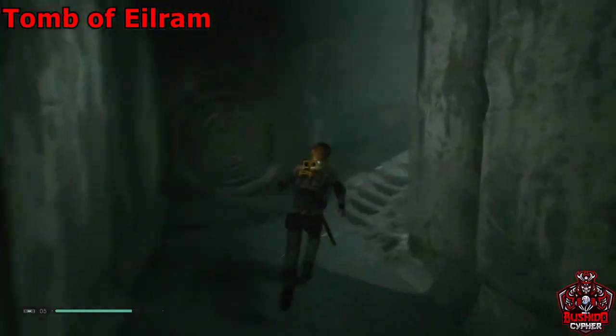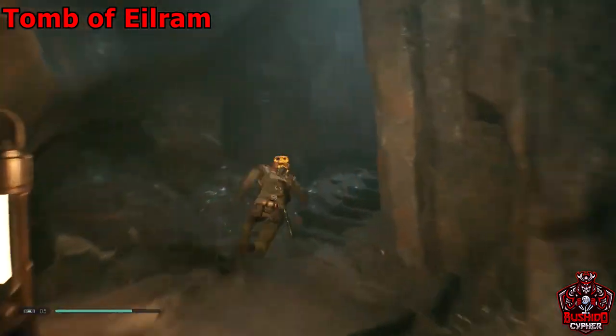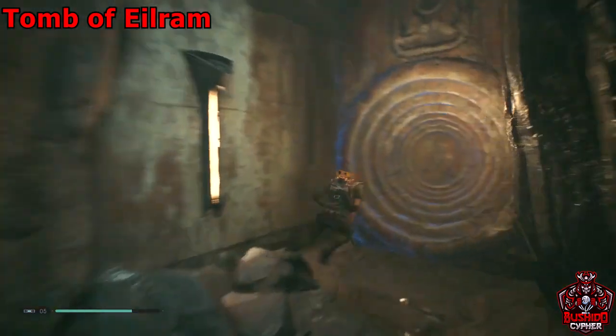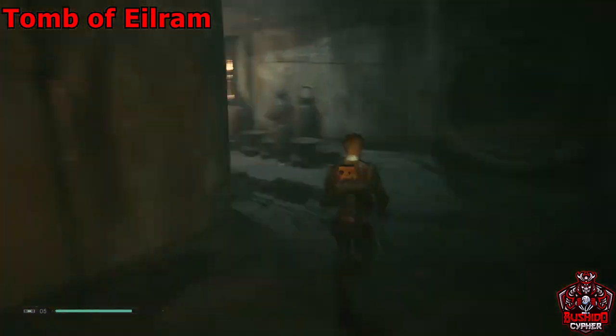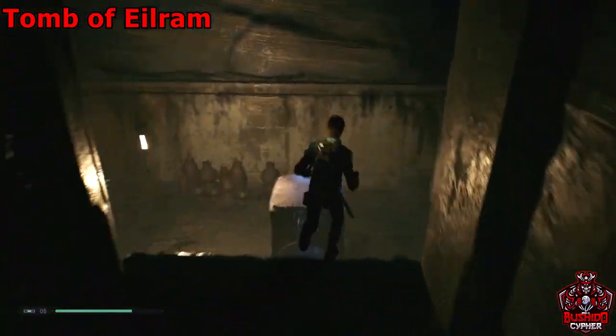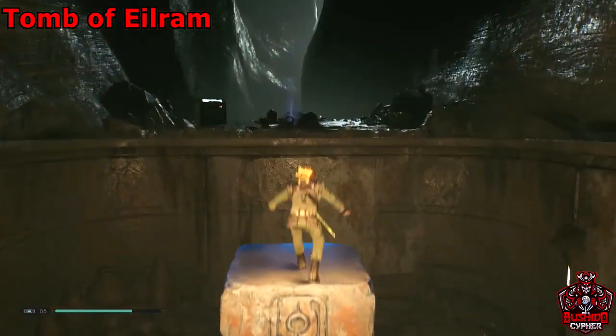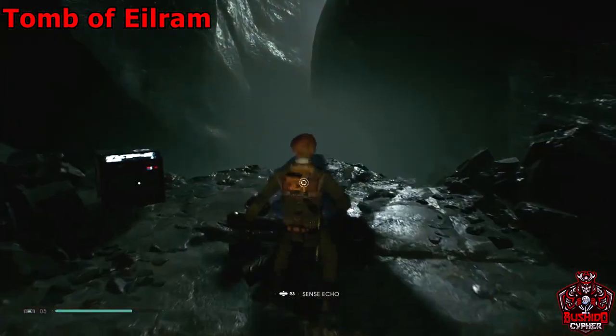You may have gotten some of these while doing the story, which is completely fine. Knock all the bricks down, push it over a bit more, and you can go ahead and grab another force echo and a chest.